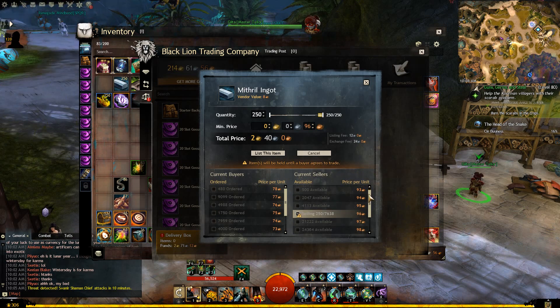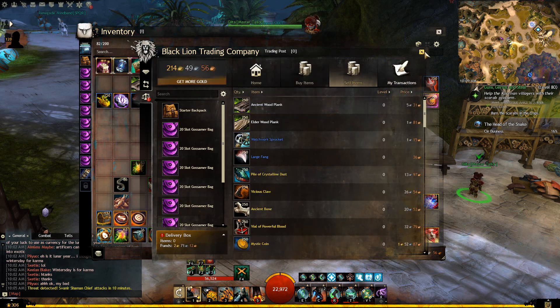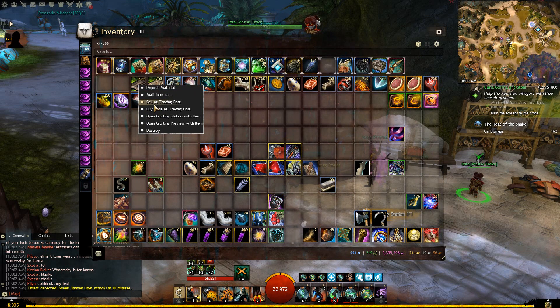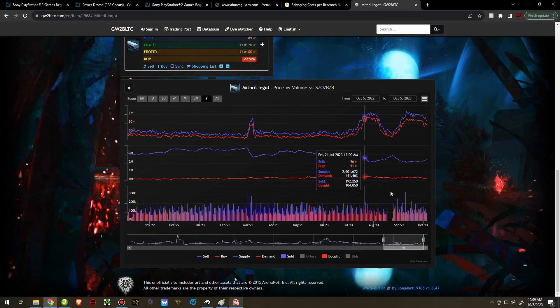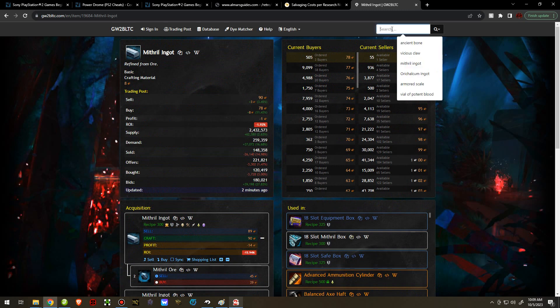If you want your money now, list it at a price that's guaranteed to sell within the next few weeks. If you want it to sell within this week, list it just before the wall — at around 96 copper — so you're ahead of that heavy supply. That's what I'm going to do with these Mithril Ingots, since I've already listed my other ones above 1 silver and I don't think it'll get above 1 silver anytime soon. For Ancient Wood Planks, there are no walls when we scroll down, which is good information — it means we can list them going upwards a lot more.